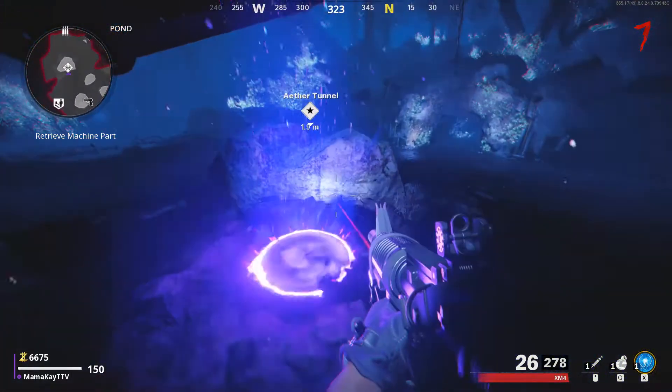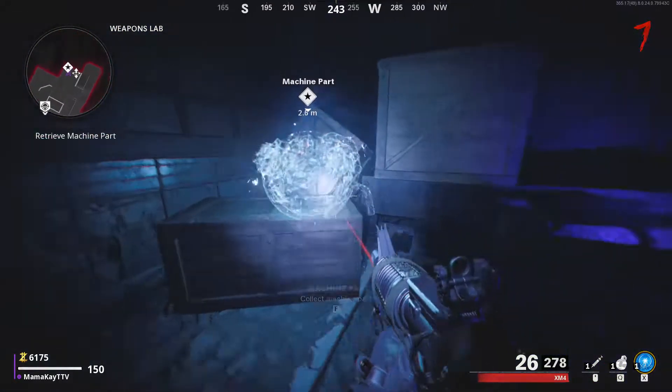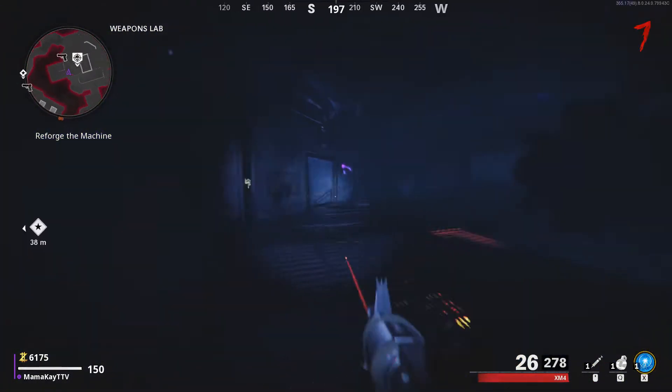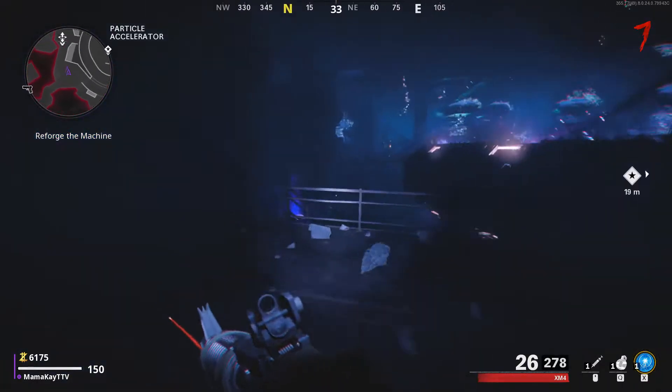Once you're done with that, you're going to take this second portal and that's going to transport you directly to the machine part for Pack-a-Punch. It's going to be highlighted right there — interact to grab it. Then take it directly to the machine, which is in the area that you started in.